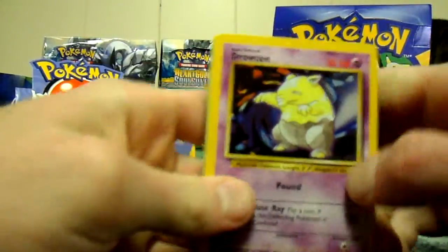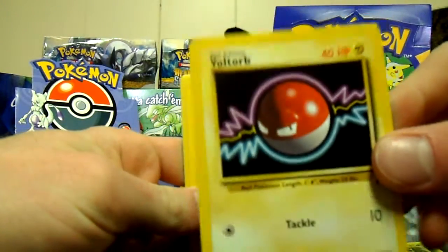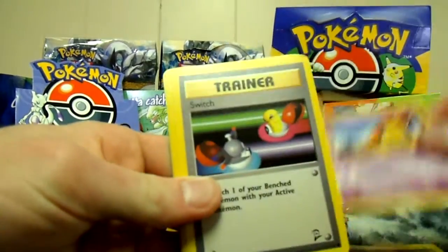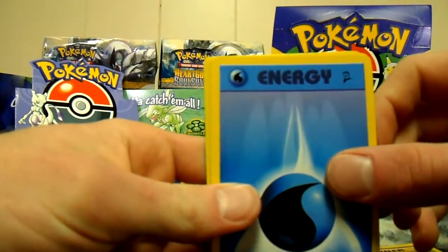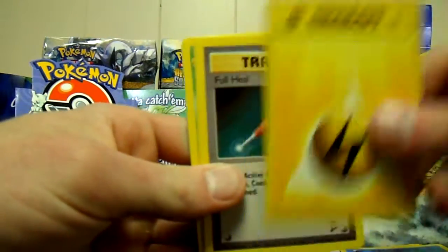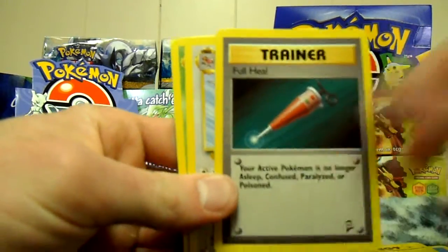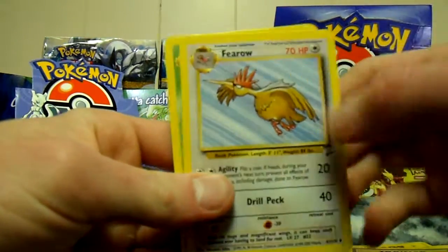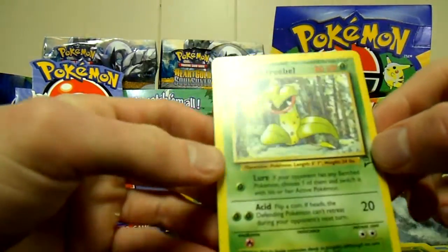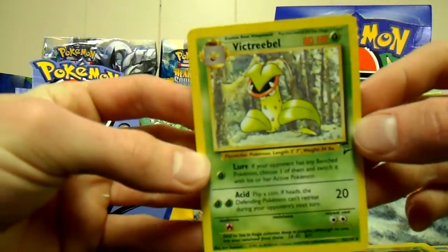Alright, we got Drowsee, Nidoran, Voltorb. I really like the simplistic cards — they're really nice sometimes. Abra, Switch — my cat just did like a dive bomb on my chair and landed on my back. It kind of hurt because she had her claws out. Water, Lightning, Full Heal — she's jumping all over the place. Farfetch'd, Kakuna, and a holo Victory Bell. Always used him in the games.